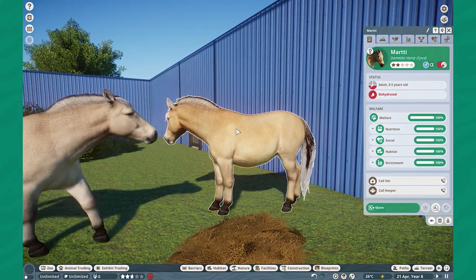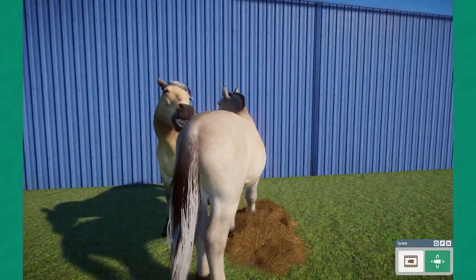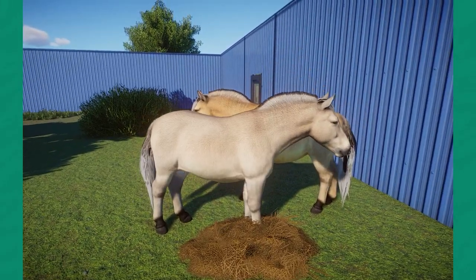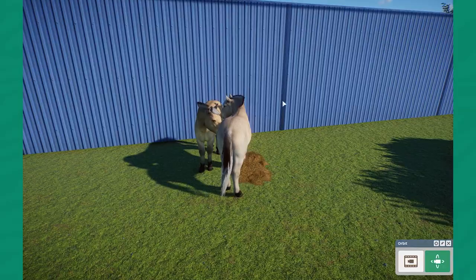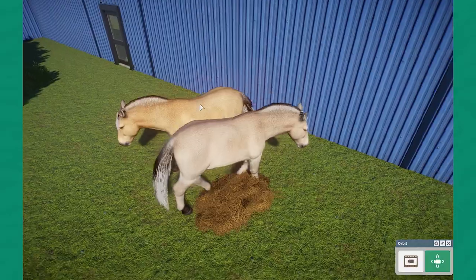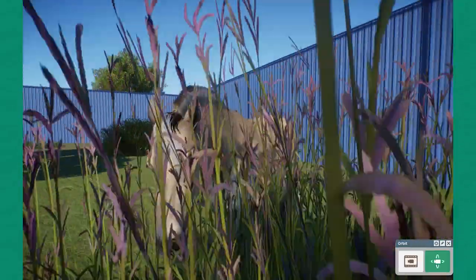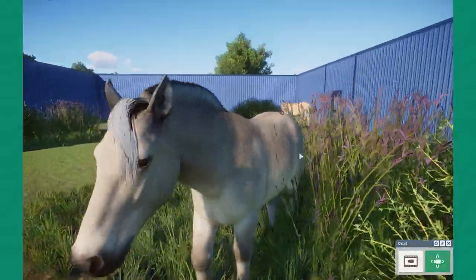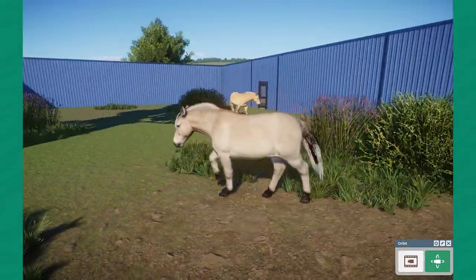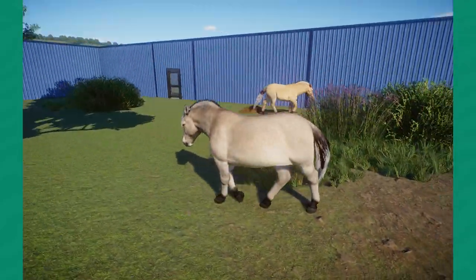Let's talk about these animals. We're going to start off with the Fjord Horse. This is a domestic horse — the first one we've actually gotten in the game so far, and it's just so awesome. I was commissioned to make this horse by a lovely person; it's on the Nexus page. It was a really awesome exploration into just how the hair mechanics work.